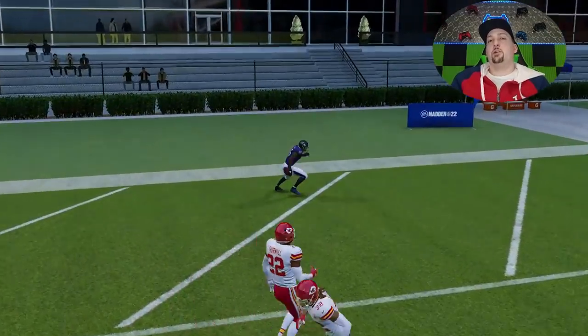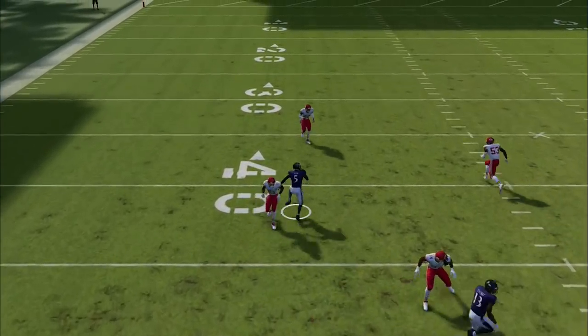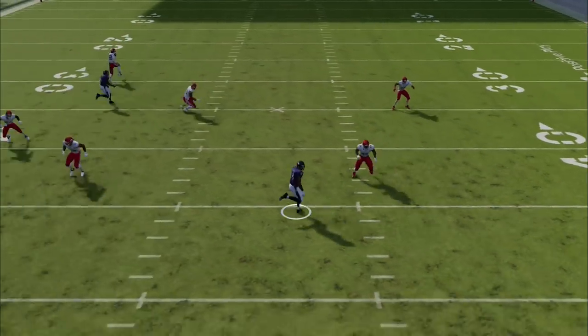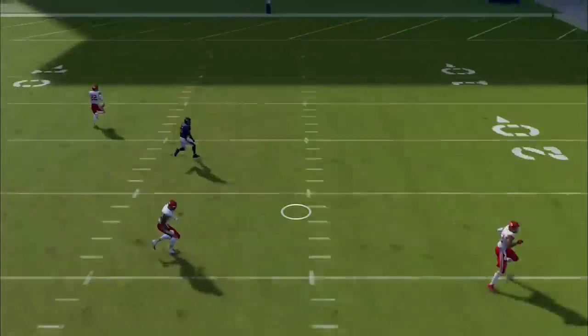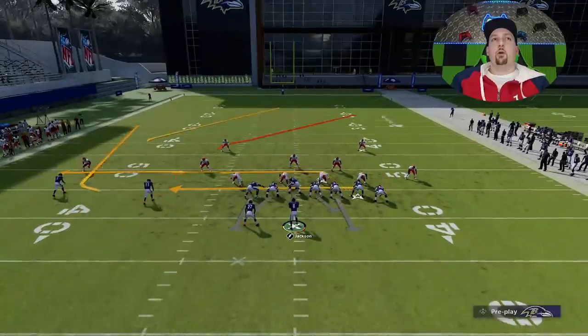We've got a very easy one-play touchdown against Cover 2 zone, and it's going to have a very similar effect against Cover 2 man. So we'll go to the replay. This is a combination of routes I've used in a lot of different plays and formations. As you can see, he basically just gets inside of that safety, and the slant forces the other safety's hand — committing lower and letting this guy get behind him. Very easy concept. It doesn't matter where you are on the field either — you can run this from anywhere with this exact same setup.